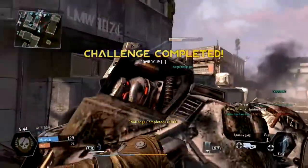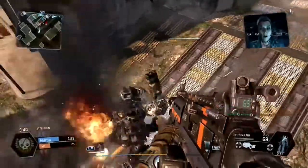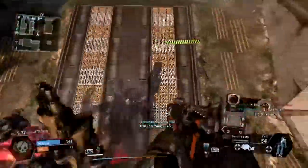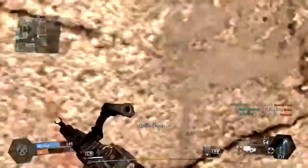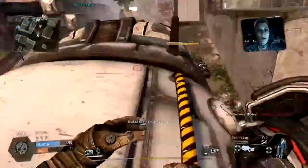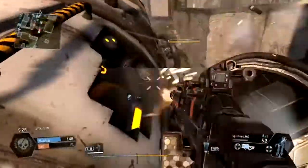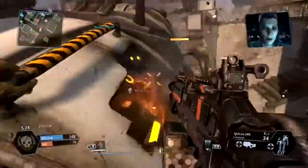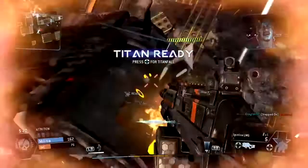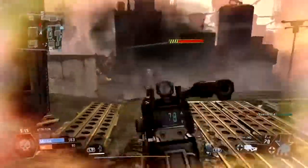I recommend running this as a Titan killing loadout or in Last Titan Standing — just rolling with the LMG because you can really do some damage. Like you can see here in this clip, I just keep putting the pressure on these Titans with rodeoing and unloading with the Spitfire. I basically took down this entire Ogre — it says I get an assist, but I took down the Ogre with one bullet left in the clip.